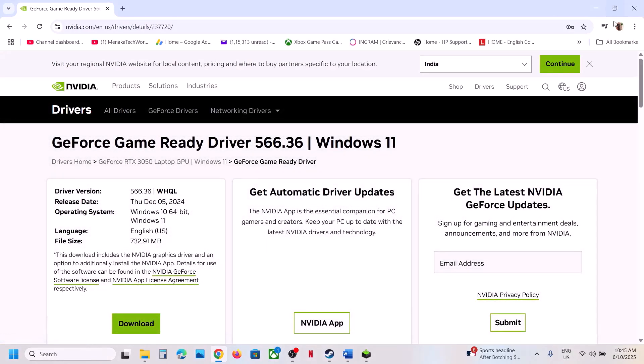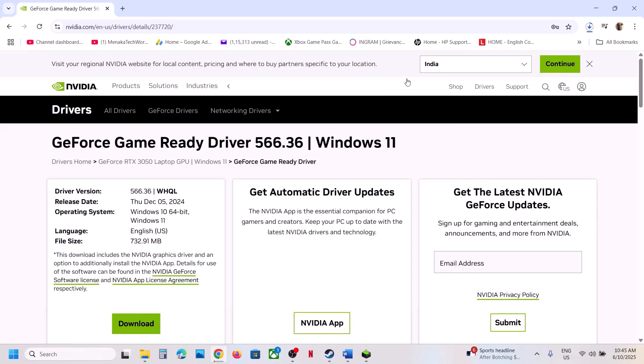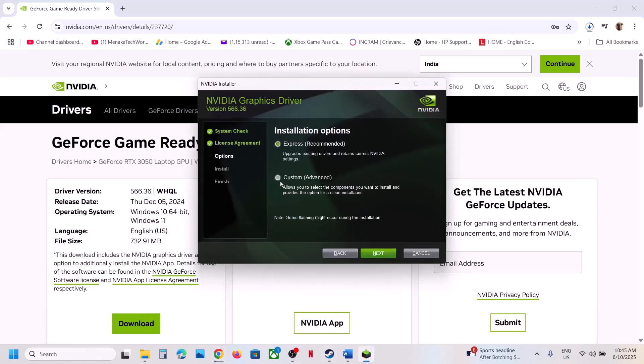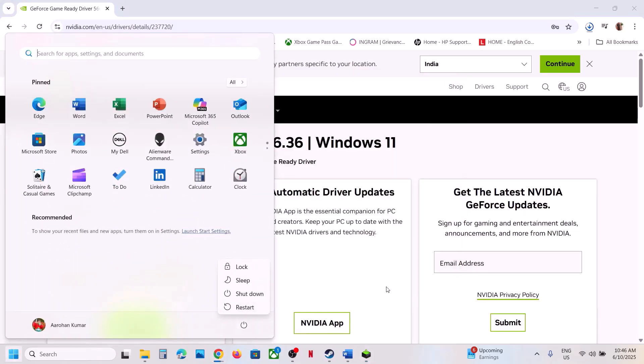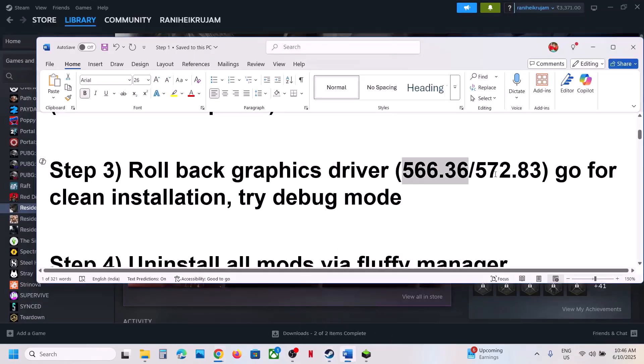Once the download is complete, run the exe file. Click Agree and Continue, select the Custom option, then click Next. Put a check on the box which says Perform a Clean Installation. Click Next and once installed, restart your computer. After the system restart, launch the game and check.